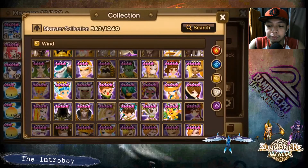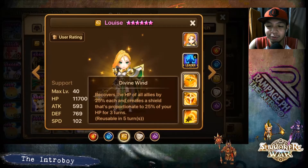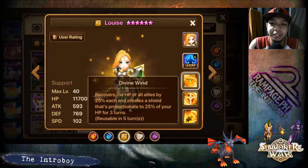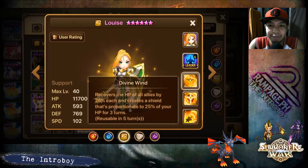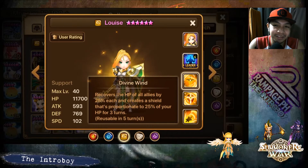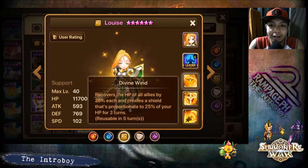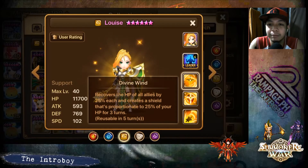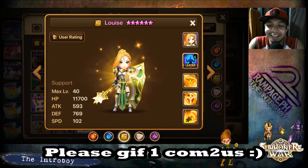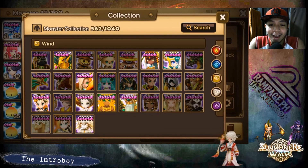For a special mention: Lapis. Her third skill, Divine, recovers the HP of all allies by 25% each and creates a shield proportionate to 25% of your HP, which is also really good for survivability. I haven't seen her much in action, but if we made it a top six she'd be in it. She'd recover 25% each for all allies and create a shield, so that's great. As for me, I'm gonna end the video here — don't forget to like if you enjoyed, and as always I'll see you guys in the next one, bye-bye.